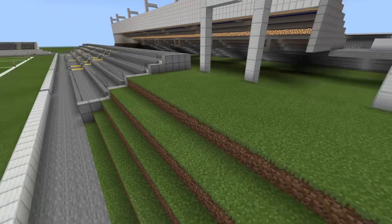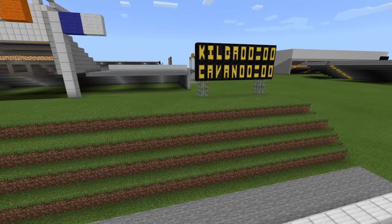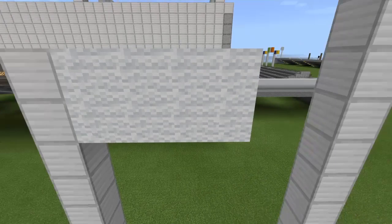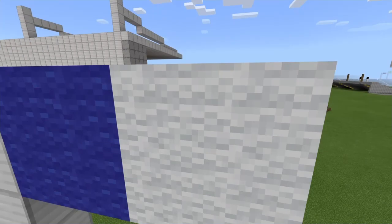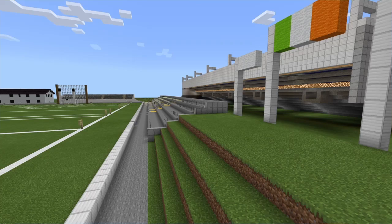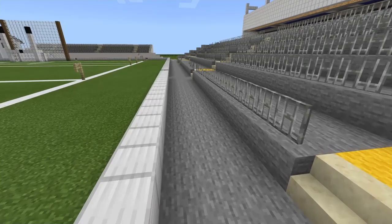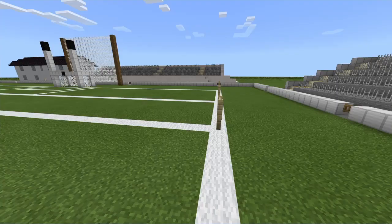We've got another terrace with a mound — been seeing a lot of those recently — and we've got the scoreboard and flags. The Kildare flag is just plain white, though I think it might have a logo but obviously I wouldn't be able to get that on there. There's also the Cavan flag because that's their next match, which is in the football league. In the football league, Kildare compete in Division Two, and in the championship they compete in the Leinster championship. In hurling, they compete in Division 2B of the league and the Christy Ring Cup.